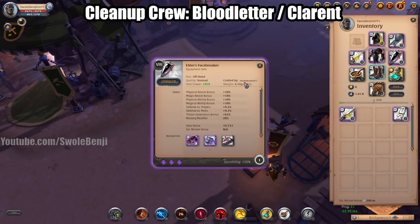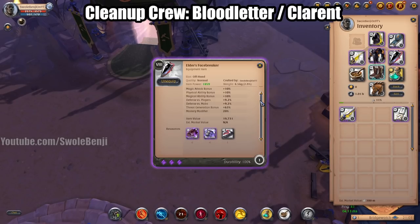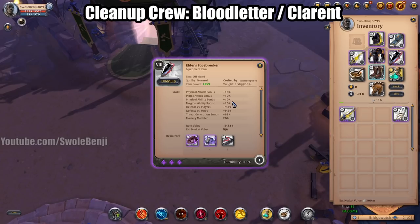The Face Breaker — you can actually use whatever offhand you want. Face Breaker has zero downsides: no negatives, incredibly cheap, gives you more damage, gives you more defense. What more could you want?